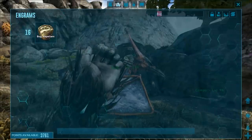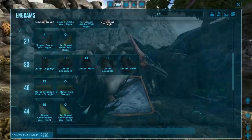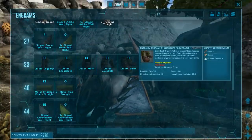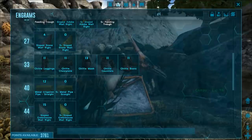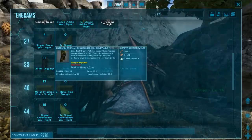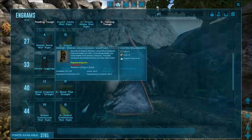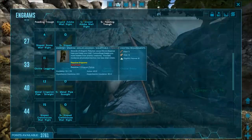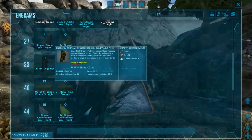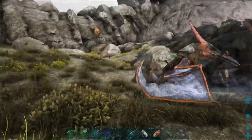The ghillie suit requires level 33. One of the main ingredients in ghillie suits which makes them a little weird is organic polymers. So you're going to have to kill penguins, those dodo birds - I can't remember their name - or the praying mantis in order to get some organic polymers. So it's a little bit mildly advanced in order to do this.